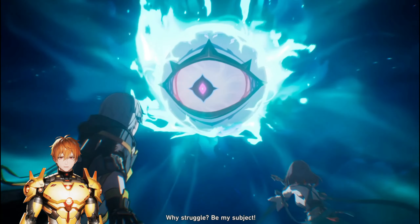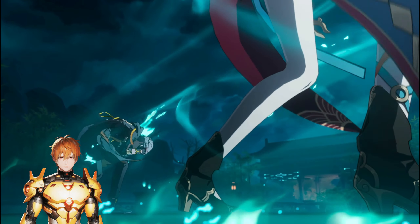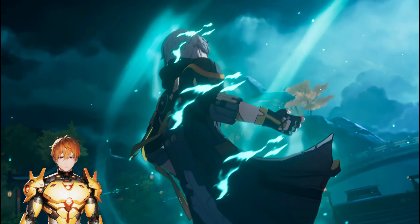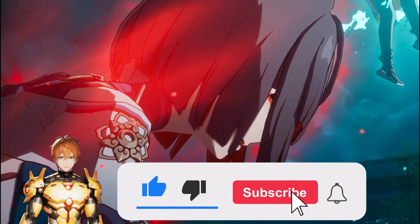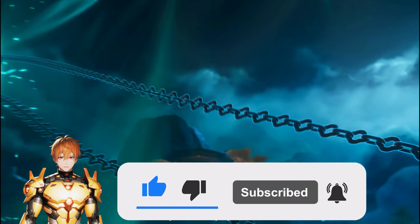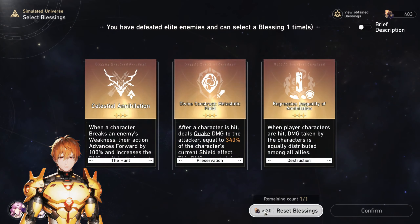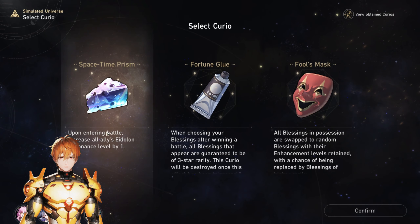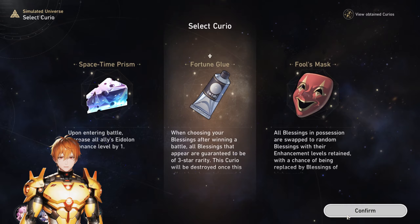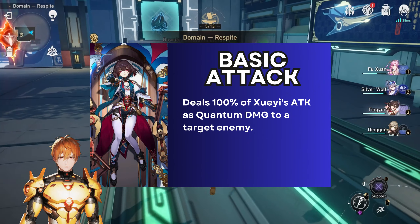Hello guys, welcome to my channel. Today we're going to talk about a very interesting character that focuses on weakness break and damaging toughness bars. Her name is Xueyi — at least that's what I believe it is, hopefully I'm correct. Before I start going over the kit analysis and first impressions, I would like to point out that all traces are at level 10 and the character is at level 80.